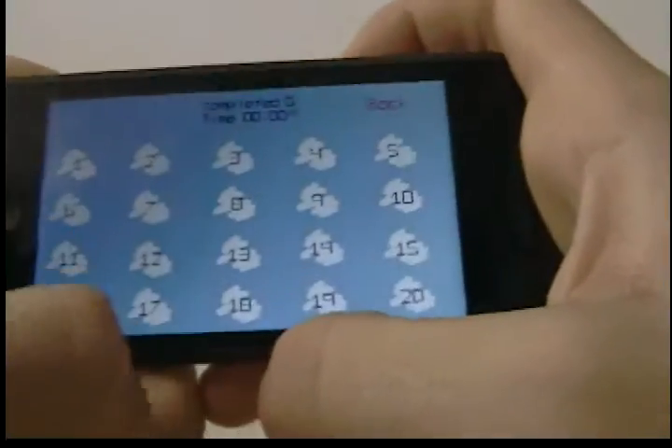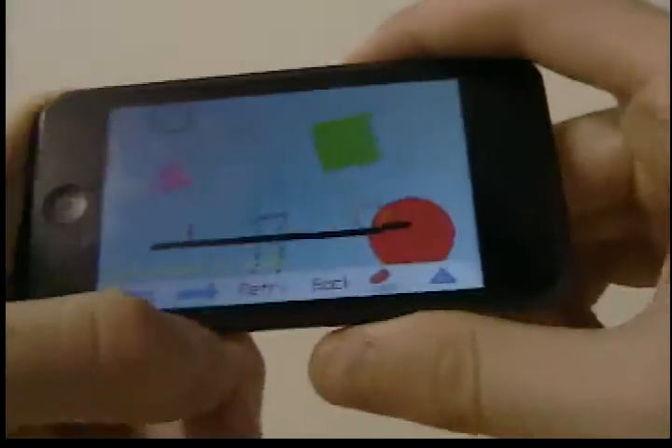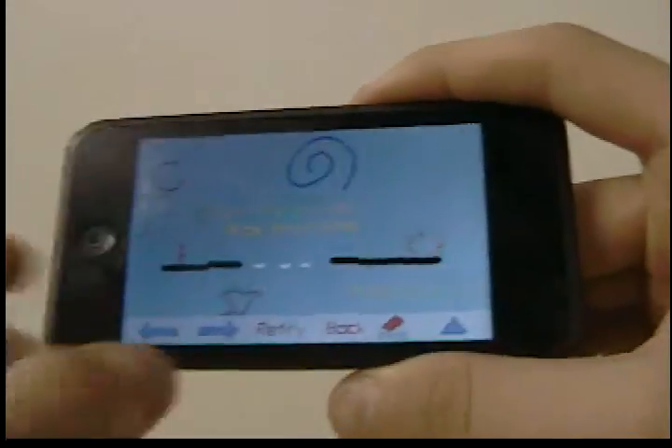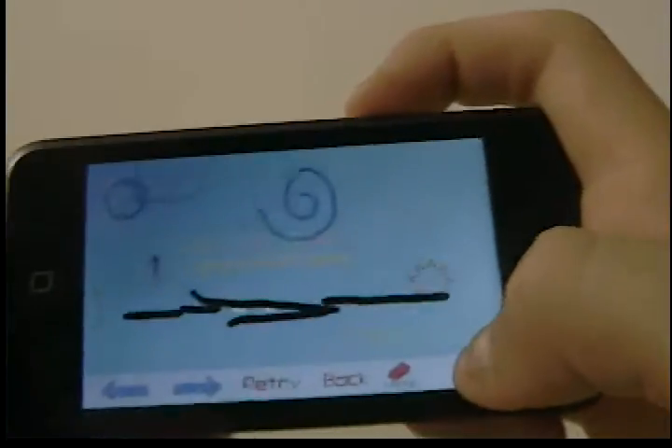You select a world — there are five different worlds with many different maps. Then you use your arrows to move. The object is to get to the little sun object over there. It lets you draw, and it lets you jump by hitting the triangle over here.